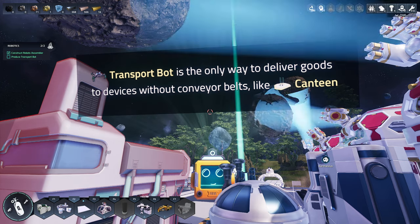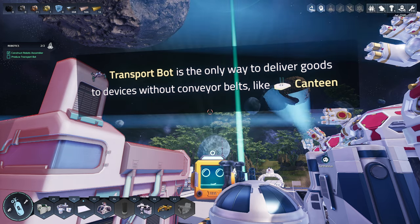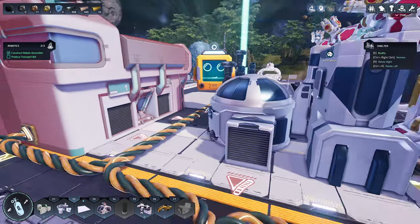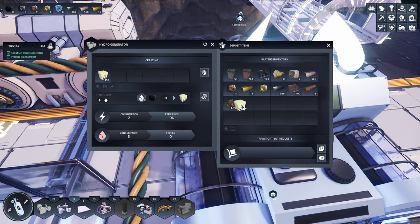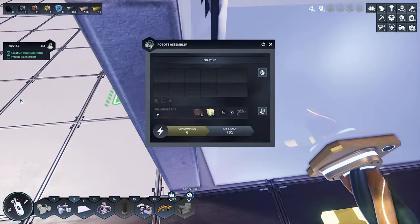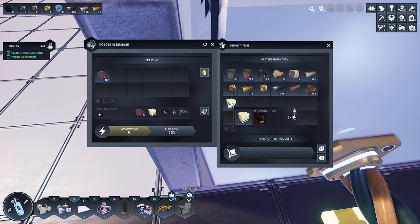Oh, a canteen. What? So transport bots is the only way to deliver goods to devices without conveyor belts. So I guess there's devices without conveyor belts, like a canteen. There's a canteen. Well, there's scientists I think later on you can have. So there's a lot to this game we don't know yet, obviously. I just want to see how this is going to work. I don't know how many you want to make first. Try 20, I guess — that's 10 of them.